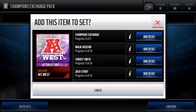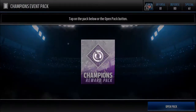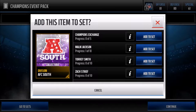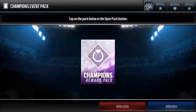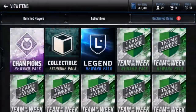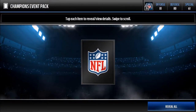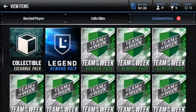AFC South — oh Jesus Christ. NFC North. Last champions reward pack — we get NFC South. That's 4 out of 10 for the Jackson collectible exchange pack.